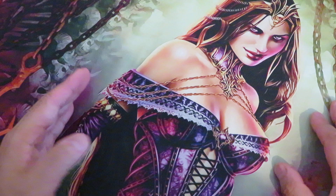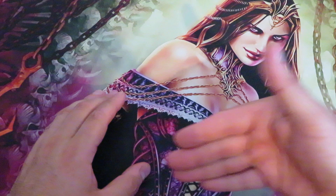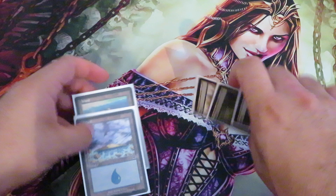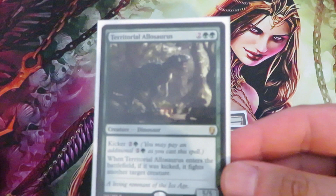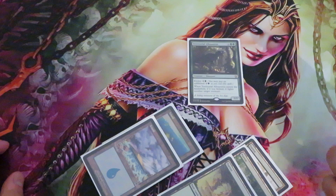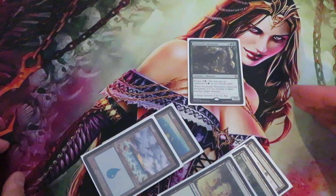That means that if you want to cast a 4-drop and you tap five lands — for example, let's say we have five lands in play: three forests and two islands — and I want to cast this territorial allosaurus, which is a 4-drop, and I tap five lands, I will put my card in play but I will have one remaining mana floating in my mana pool.